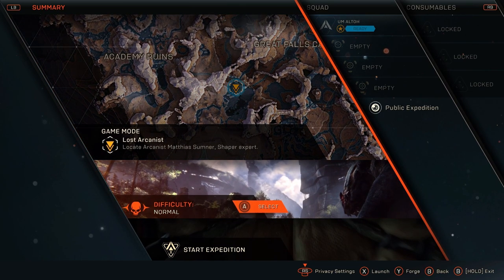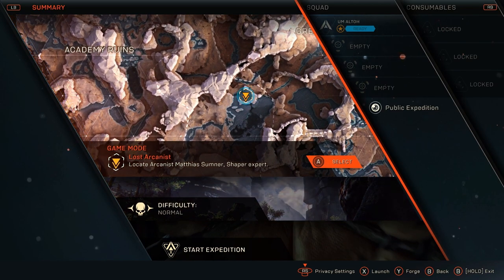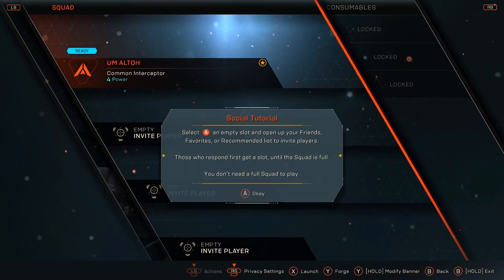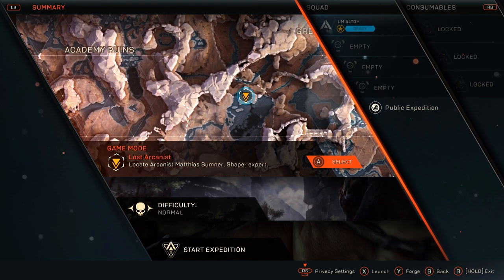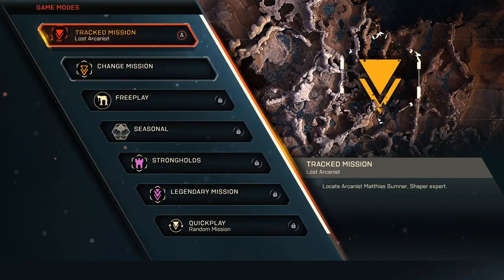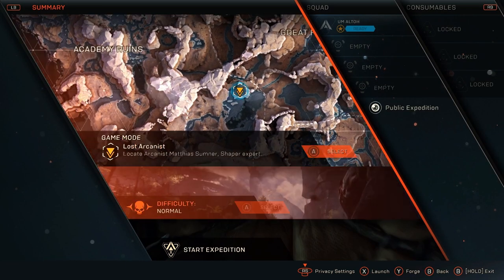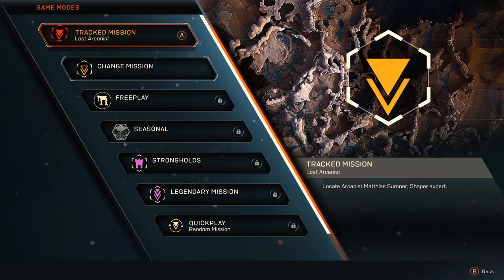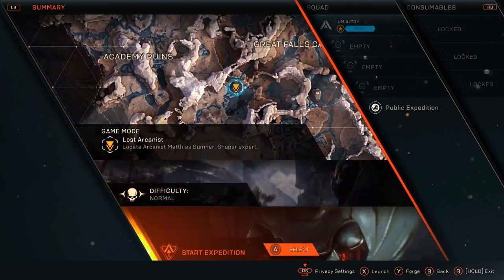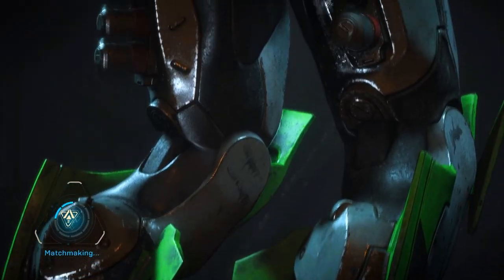Here's the plan: difficulty normal, game mode Lost Arsonist. I don't really have any friends that play this game yet, so let's go here to start the mission. Can we start the mission yet? I think we can start the mission. I want to start the mission — there we go. I just had one cup of coffee today, you guys, cut me some slack here.